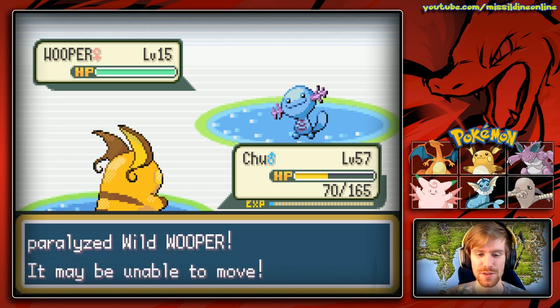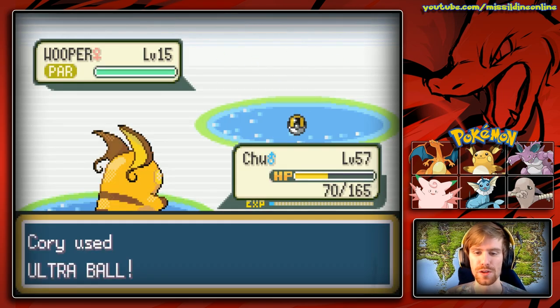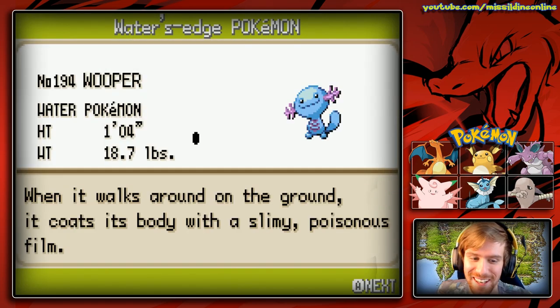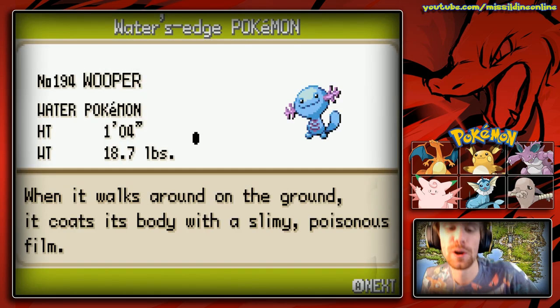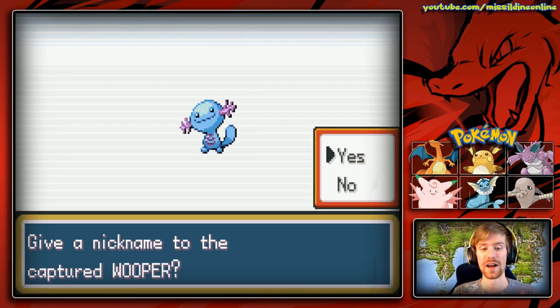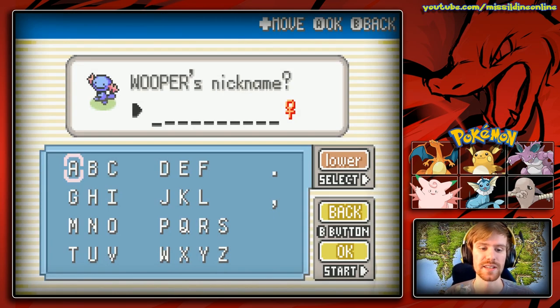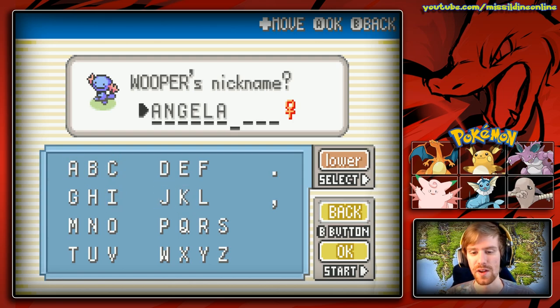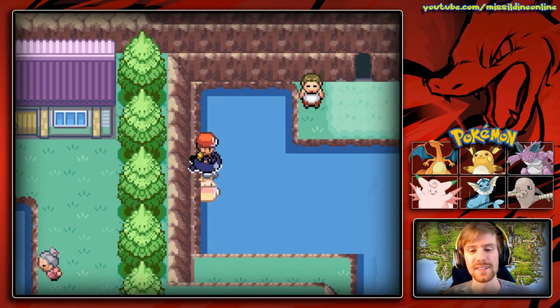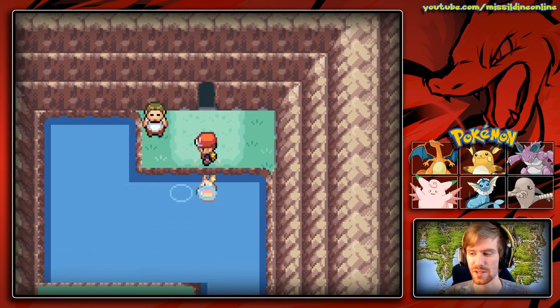A Wooper appears - let's catch it! I can't use Thunder Wave, so I'll try an Ultra Ball. Wooper caught! I nickname this one Angela - she'll be happy about it. We caught a female one right away, which makes sense for the nickname.